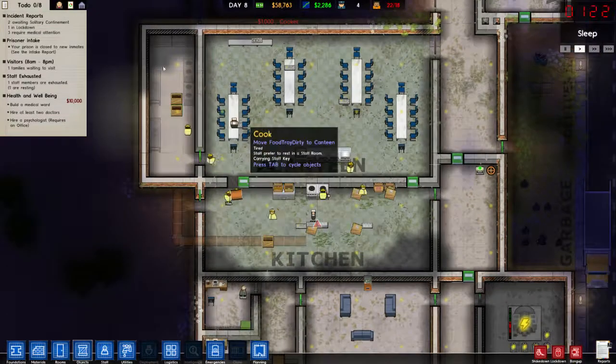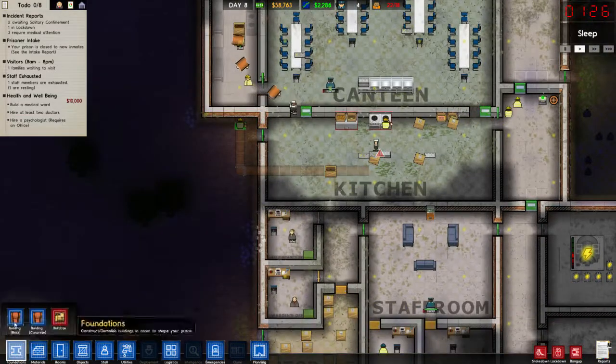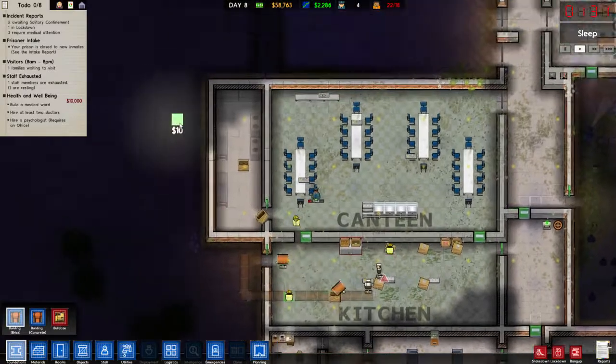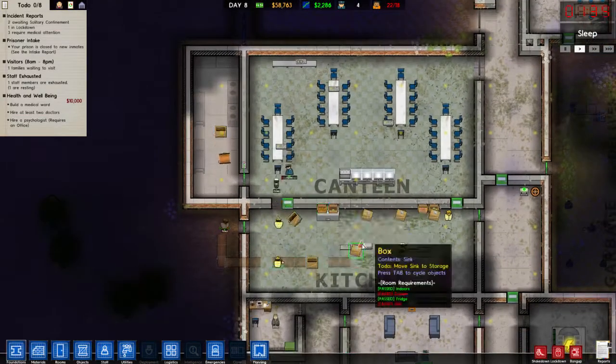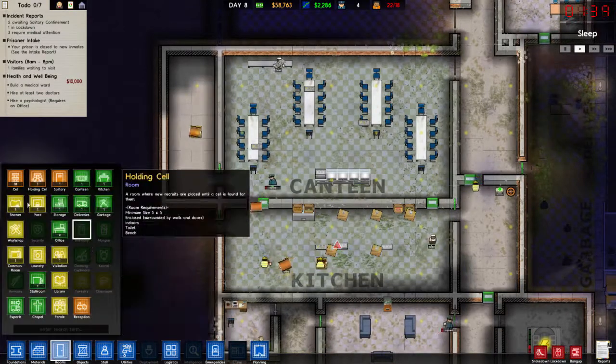We've got the staff door here. Once all this goes in, we'll move some things around. I'm thinking, do I want to put a storeroom near this so that the food is accessible? But I don't think it works like that. So let's just assign this as a kitchen.